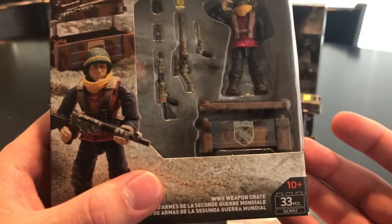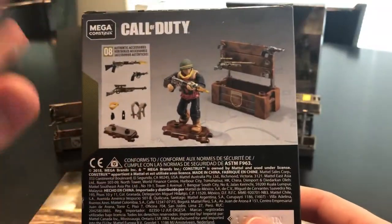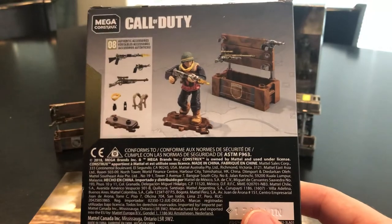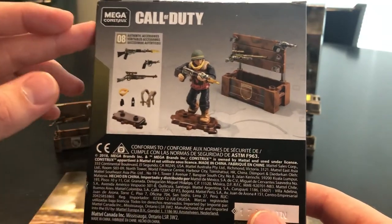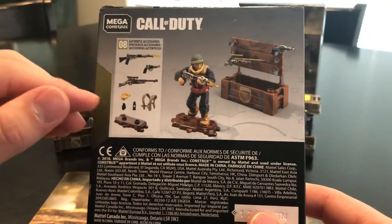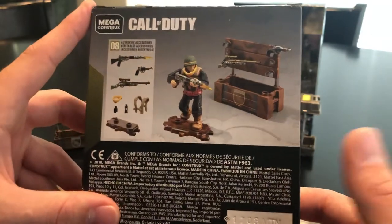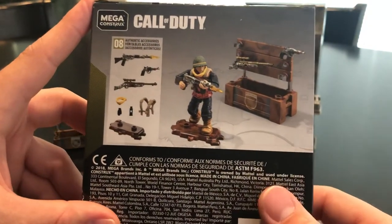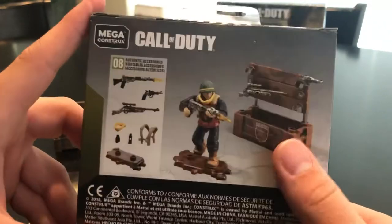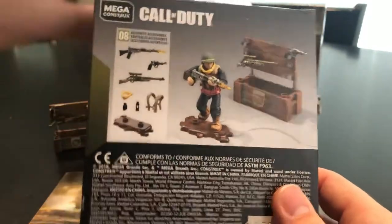If you guys play Call of Duty World War II, that infantry logo is going to stand out as one of the main divisions in the game. On the back we have everything that's included — pretty typical standard packaging. On the left we have all the accessories: firearms, scarf, load-bearing equipment, figure stand. On the right we have how the weapons crate is displayed in an alternative build so you can store firearms in an upright position.